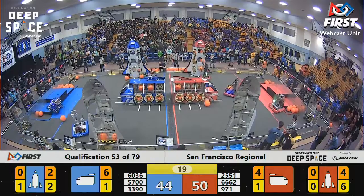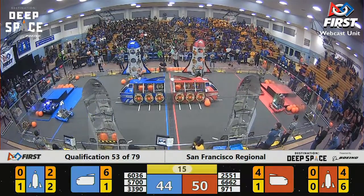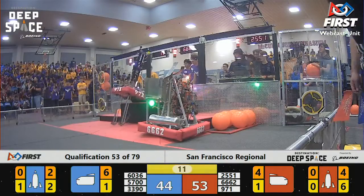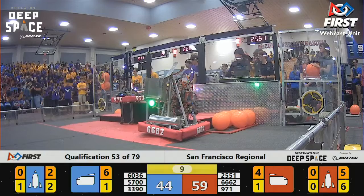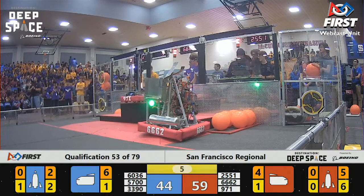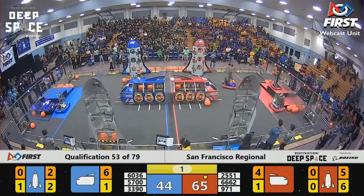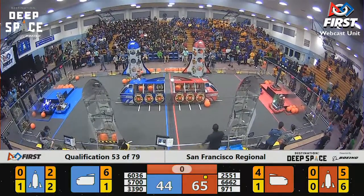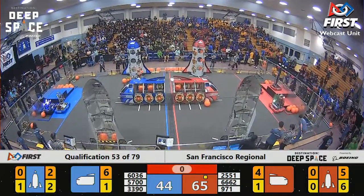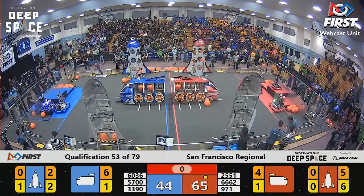Anybody's guess as to who will get the two rank points for the win here. It doesn't have to be pretty, it just has to work. Team 5700 out of San Francisco made the climb to the level two platform for the Blue Alliance — less than 10 seconds left to go. Team 971 up on level three for the Red Alliance. 2551 looks like they tried to get to level one at the last second of the match. We'll have to see if the referees allow that.